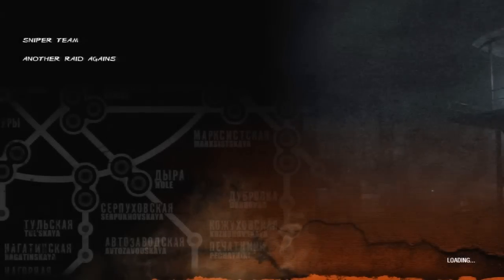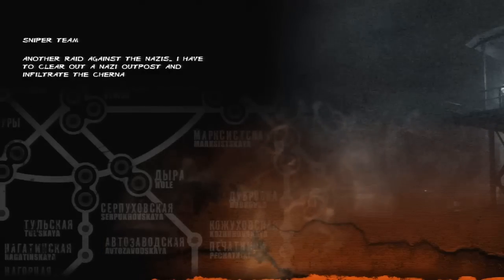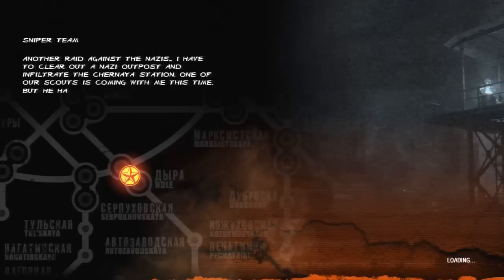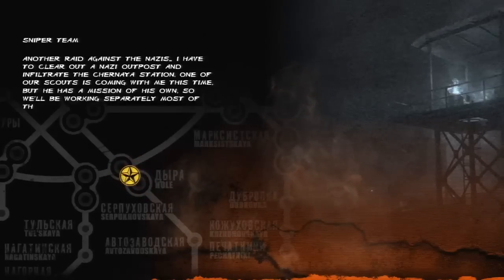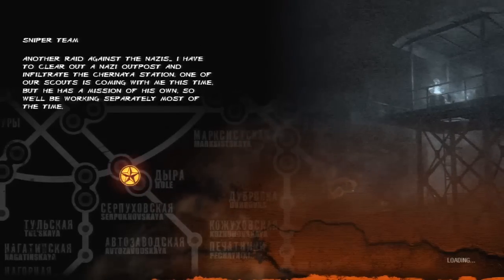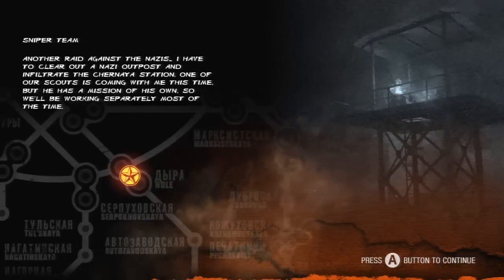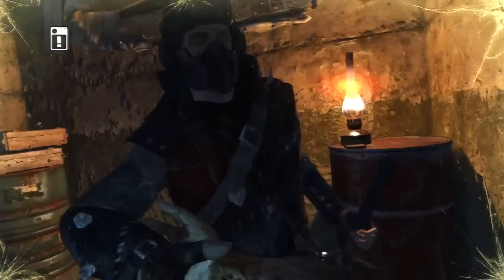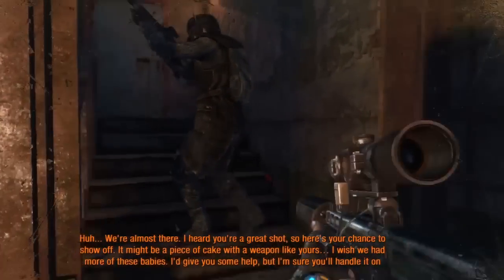Another raid against the Nazis. I have to clear out the Nazi outpost and infiltrate the Chernaia station. One of our scouts is coming with me this time, but he has a mission of his own, so we'll be working separately most of the time. We're almost there.